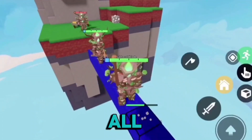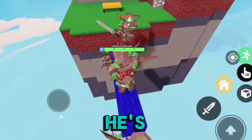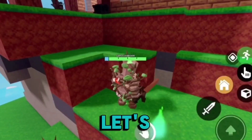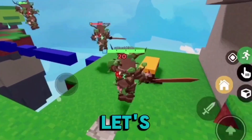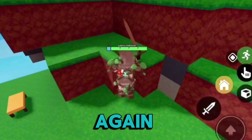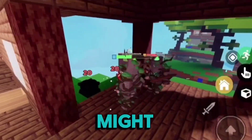All right guys, let's rush! We are all elder trees, this is insane. He's gonna get my teammate — let's go, we got him! All right, let's spawn kill him and get as many orbs as we can. We got him again!